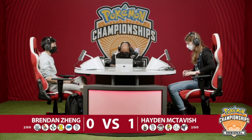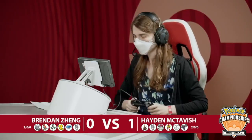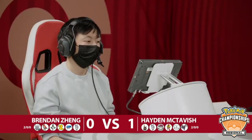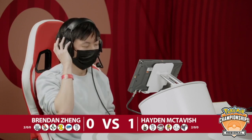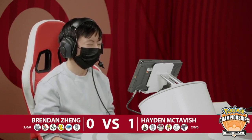Beautiful, beautiful play to go for that Tailwind to start the game. Beautiful play to go for that double-up into that slot. Brendan is reflecting: if I go with the same combination, I can pressure Trick Room with Meowscarada instead of going for that turn-one option. I can go for the immediate Dondozo/Tatsugiri switch-in rather than not going for it. If Brendan just clicks Trick Room on turn one, it looks super different.